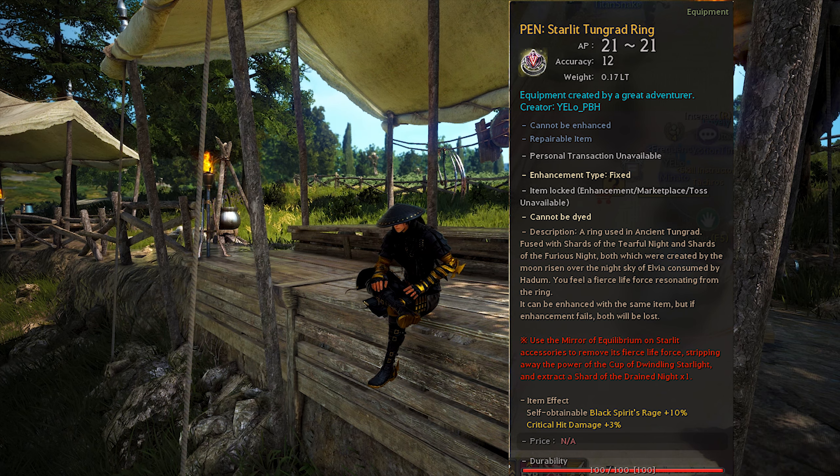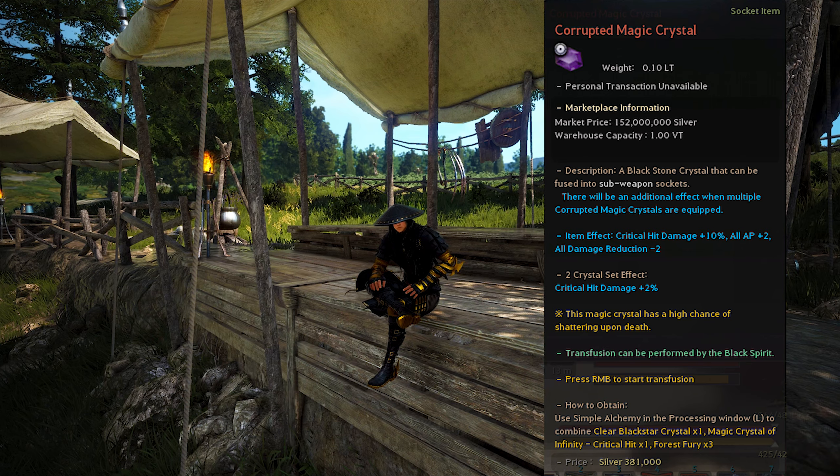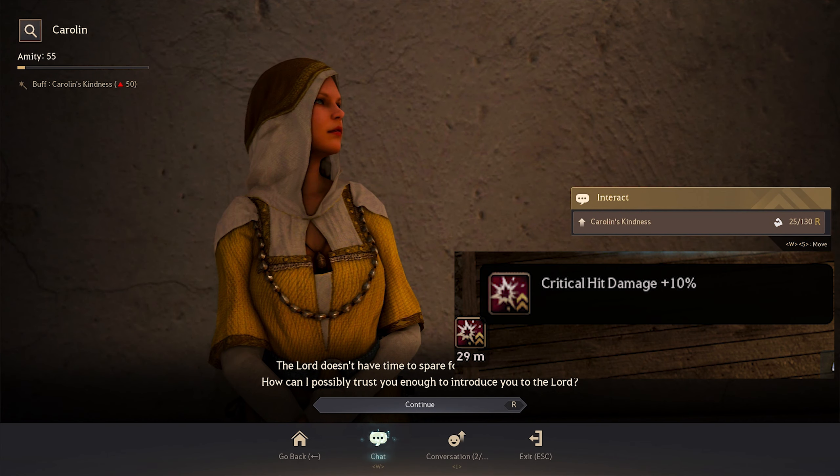Crit damage add-ons on rings also provide 3% crit damage each. Corrupted crit gems provide 10% crit damage each gem and you also get a 2% as a set bonus. The Karolin crit buff from Heidel also provides 10% crit damage — you just need 50 amity to unlock the buff. Giant's Draft provides 10% to all special attack modifiers which includes crit damage. You could also use elixirs to provide crit damage, but I'm too lazy to pop 20 different elixirs every respawn.